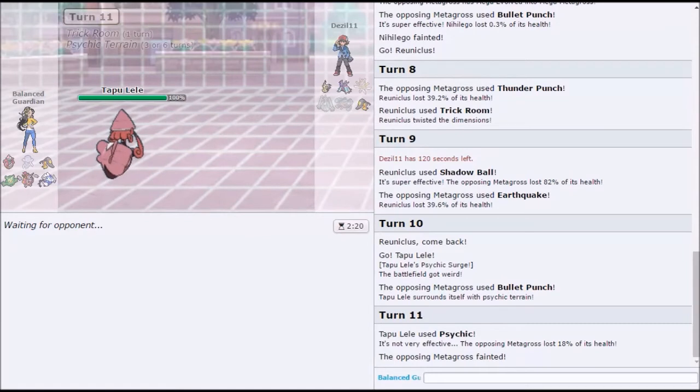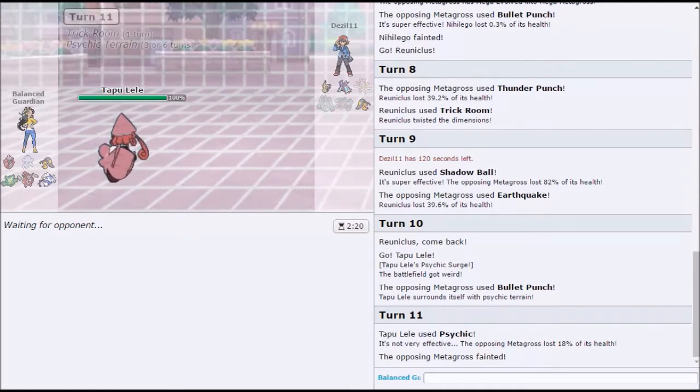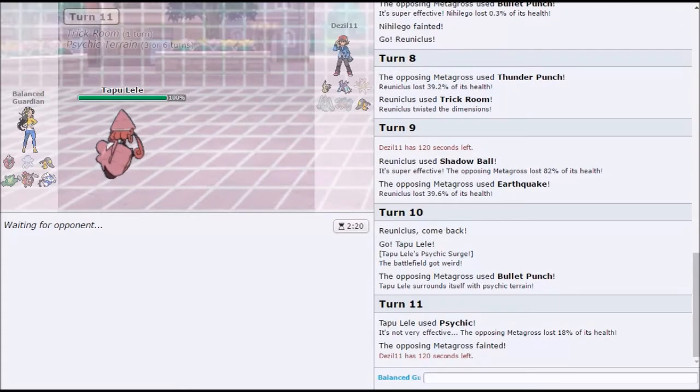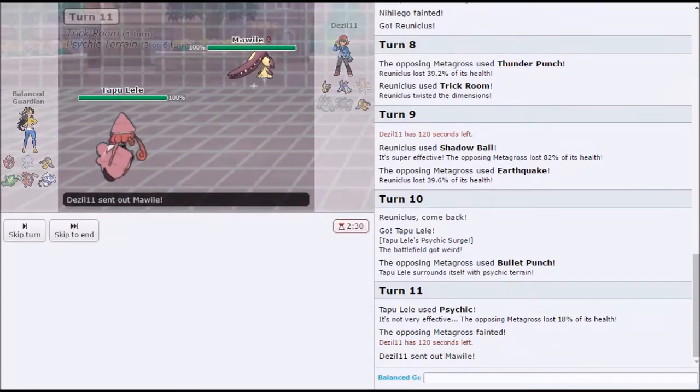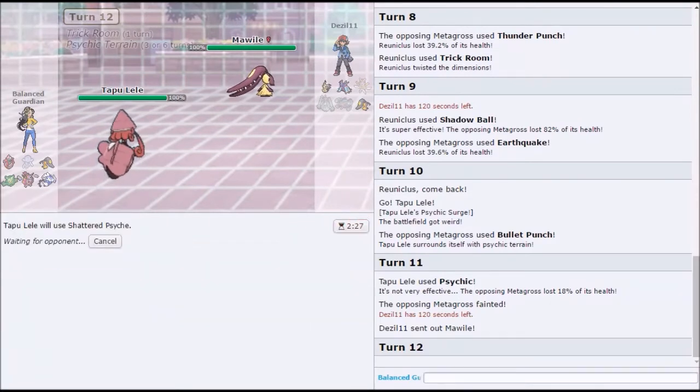Mawile — I hope it comes out. Do you think it dies? It's at plus two — is he boosted? I really want to see the damage, I want to see it die. His best play is going Mimikyu, but that's the problem. No, his best play is going Mawile because of the resist. We have one more turn of trick room. His best play is clicking — there's no way you can beat this team. Lele plus Hoopa is actually disgusting. Time to shatter his Psyche!